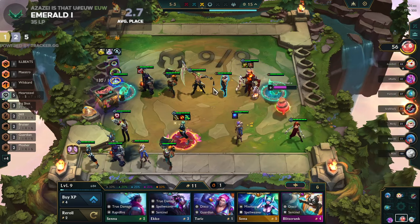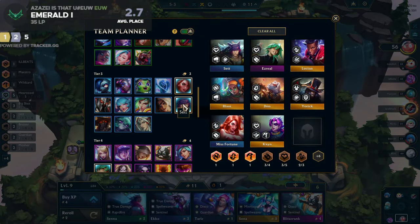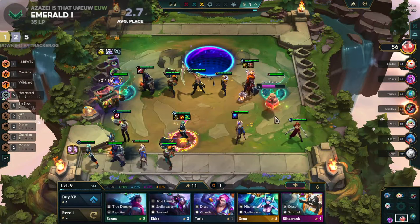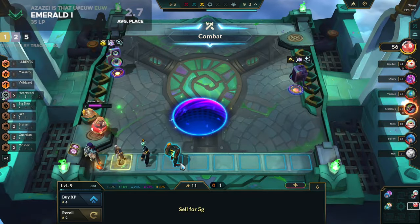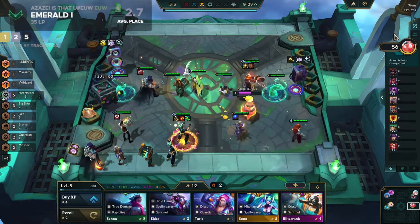Guardian? And this brings up Heart Steel. Wait — I thought I got a two-star Sett there, but I don't. What's this? EFF'd. Fuck Mini. Wait — what happened there?